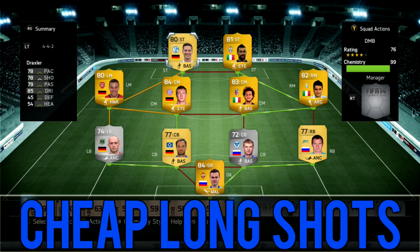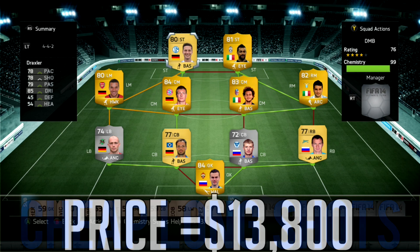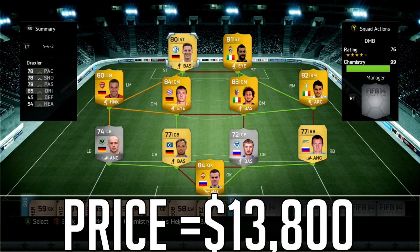In today's video we've got the cheapest long shot squad. Before I get started, if you guys need Ultimate Team coins, check out fifacoinstoday.com — the links will be in the description. Make sure to use the code MICHS09 in order to get an additional 10% off every single purchase.